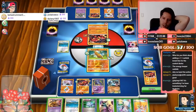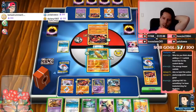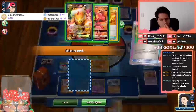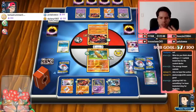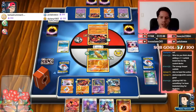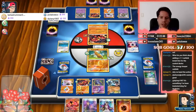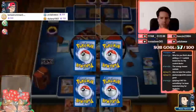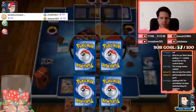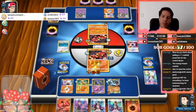Zygarde is going to be our finisher here. Let's Computer Search — and it comes down to my opponent finding Rainbow Energies. Let's find a Strong Energy. We're relying on the flip again, but we have to. I assume I'm going to flip one heads — but I don't get N or VS Seeker. I have four VS Seekers in my deck out of 18 cards remaining.